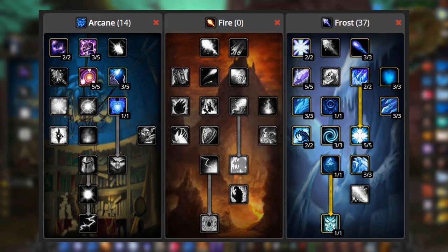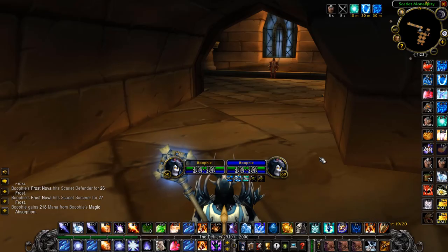Then 37 points go into Frost — everything except Improved Frostbolt, Frostbite, and Winter's Chill. You do not want Frostbite because it will randomly freeze mobs in places where you don't want them when you're pulling them into the pool. And of course you're going to need Ice Block — this is the main thing to keep you alive while stacking them all up.